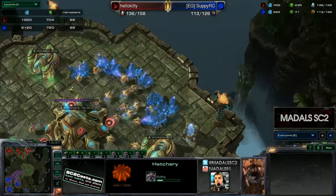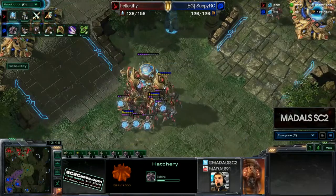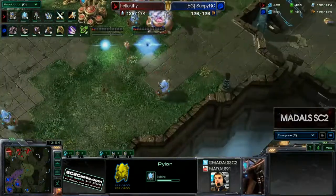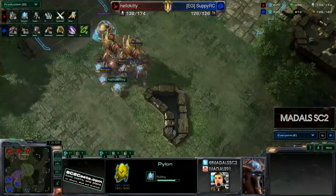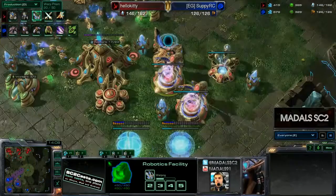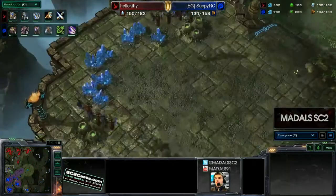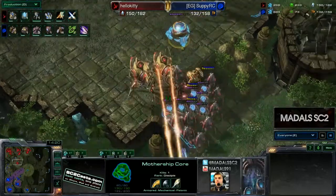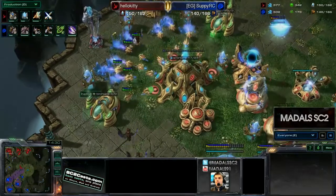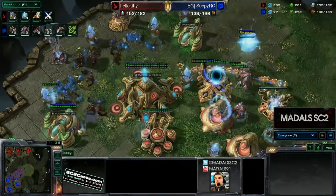Suppy is starting to level out the worker count — it's exactly equal now, still favorable for Hello Kitty. But Suppy has the income he needs and can potentially do a lot of harassment damage with these Mutas. There are no cannons down in the main base and all the units are placed far forward defending the third, so this could be a nice bit of aggression. A Warp Prism is coming down — Warpins can get very exciting here. We've got a move-out from Hello Kitty just as the Mutas are flying into his main base. Is there enough energy for a Master Recall? Yes there is, but it's not used — so probes start dying.